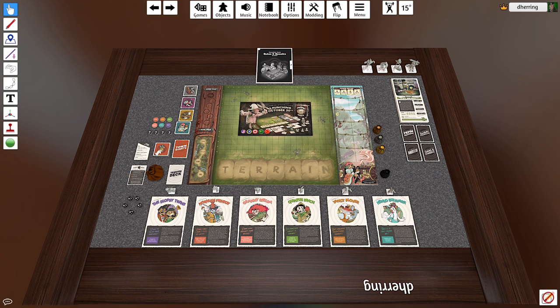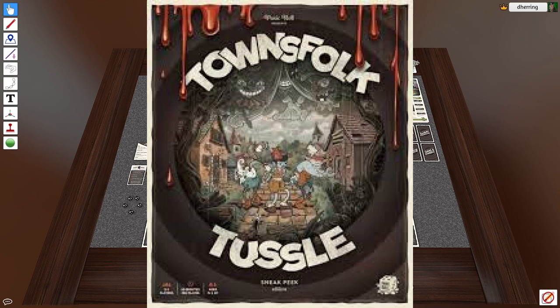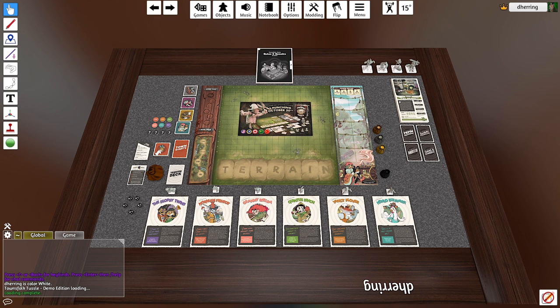Hey everybody, it's Doug here. Welcome back to the channel and welcome back to another Mystic Eye Games playthrough. This time we're going to be playing something on Tabletop Simulator. As you're looking at this, this is a game called Townfolk Tussle and it is a boss battler, but it's got some really great twists on it — very unique, something worth looking at.